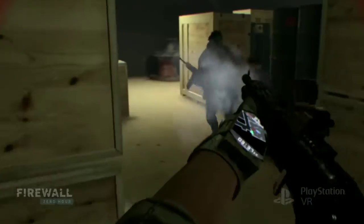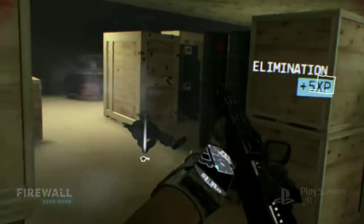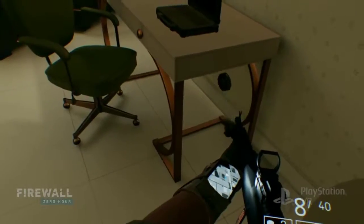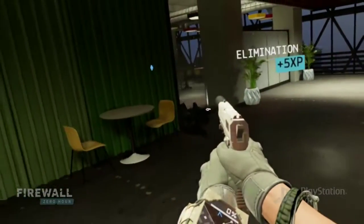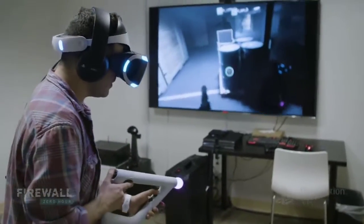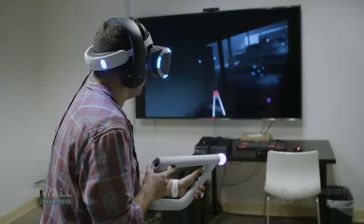When defending, I really like shotguns and mines. I really want to have items in my loadout that are trap-focused. C4 and mines are really good to have. You want to set those up in hiding spots. The beauty about VR in setting up traps is you're physically wanting to aim and place that trap.